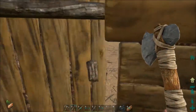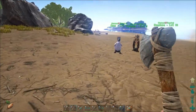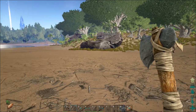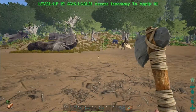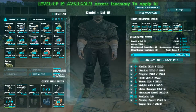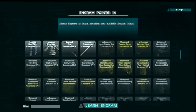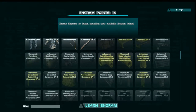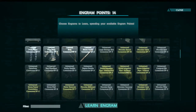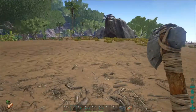Welcome back survivors for another episode in ARK: Survival Evolved. What should we do today? I think we need to first see what level we are, and we will put a point on Fortitude. And what can we learn? We can learn lots and lots of things right now, but I think we should wait a little bit.